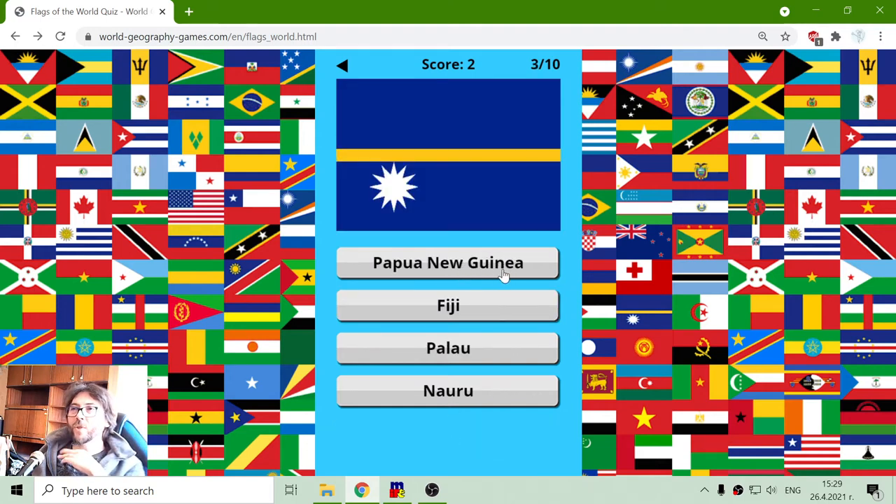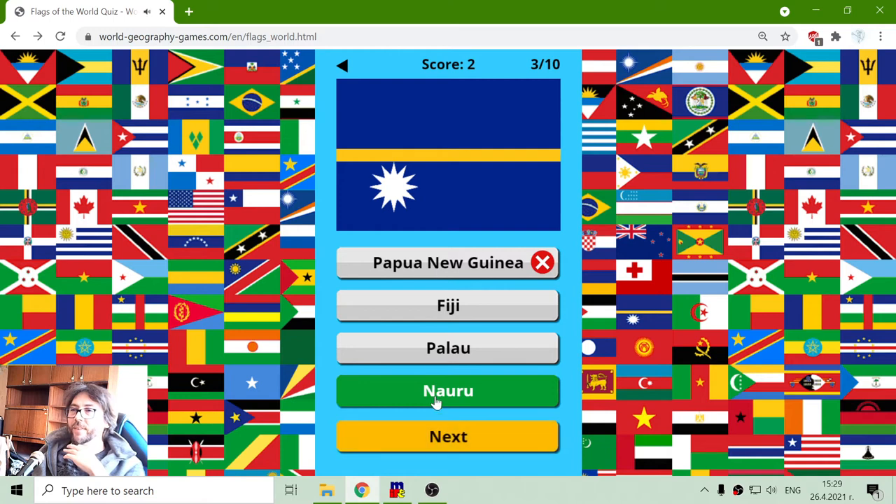The next flag. Papua New Guinea, Fiji, Palau or Nauru, I think. Here is the Nauru flag.